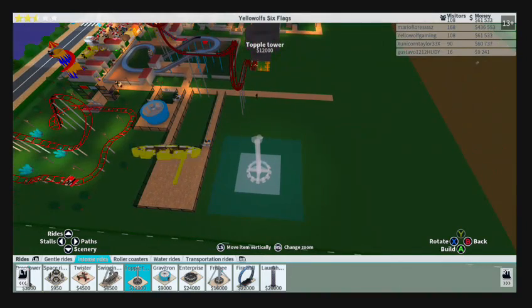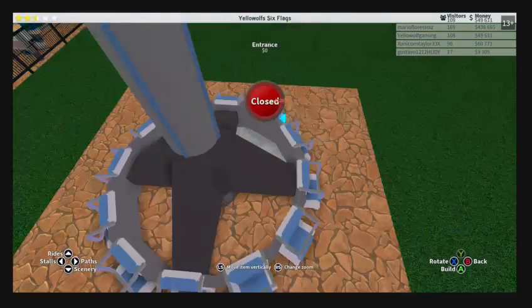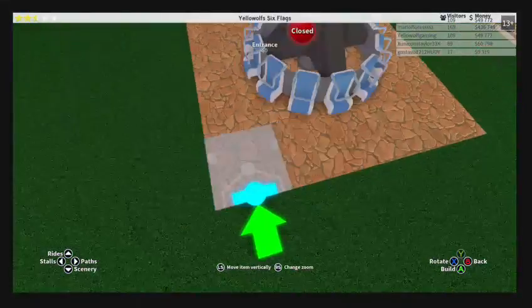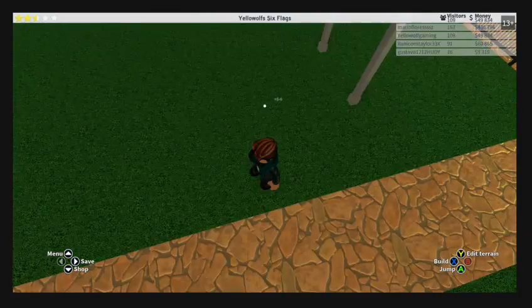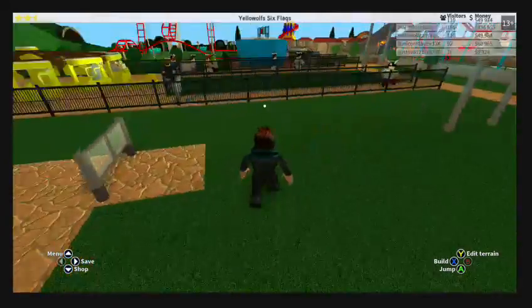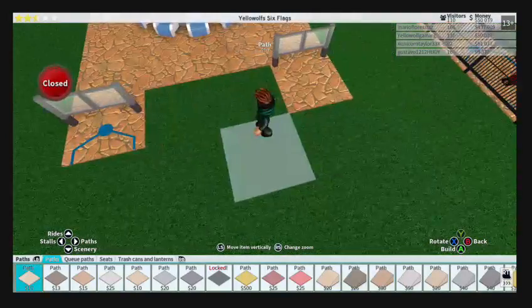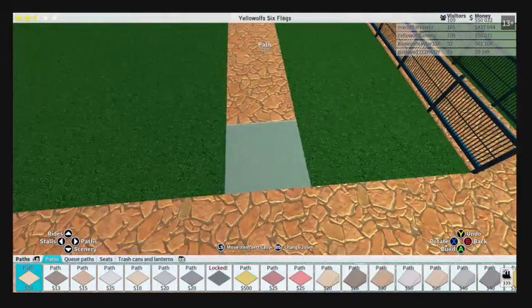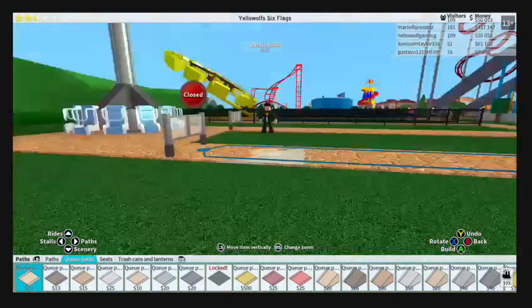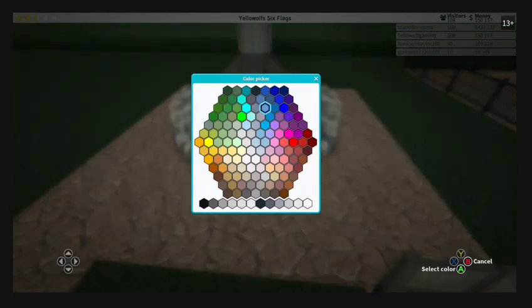I'm gonna build a topple tower! I'll put it right here. Is that a rubber duck at the top? Haha! I'll keep it as Topple Tower. Let's go to paths, extend this all the way down here, get the queue paths, and make an extra long queue path. Since it's got a rubber duck at the top, I'm gonna make it yellow.